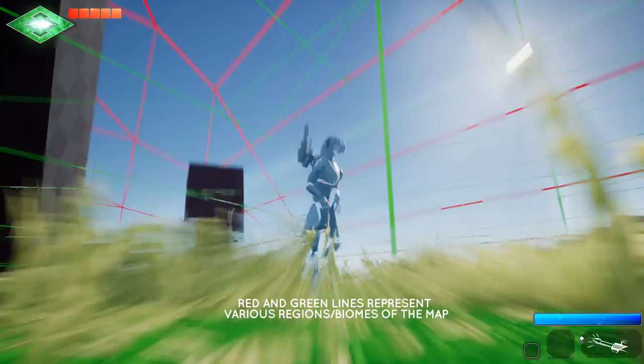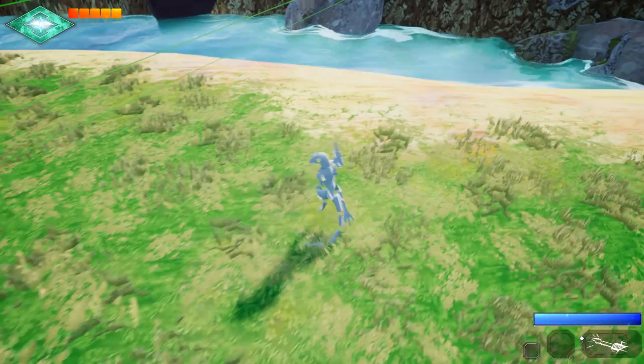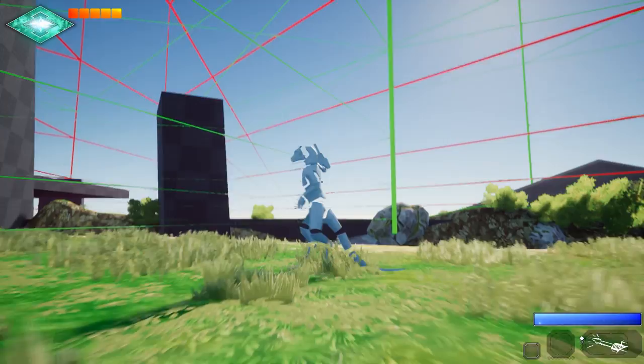Starting simply, the character is in the idle state when he's not doing anything. Later on there will be various idle breaks, like just looking to the sides out of boredom. Then when we press the movement keys, the character starts to walk. When released, the character stops — there are four different stopping animations played depending on which leg is in what position, to minimize the foot sliding effect.